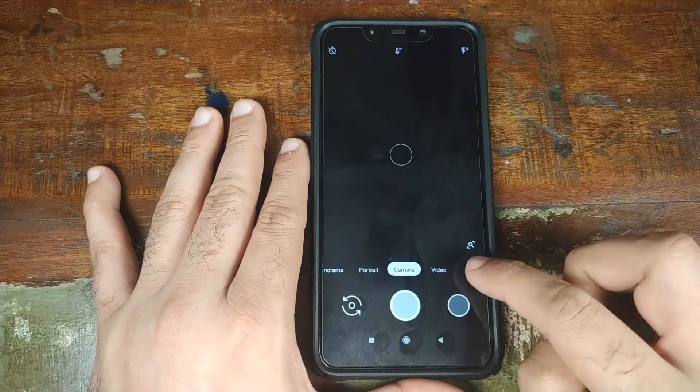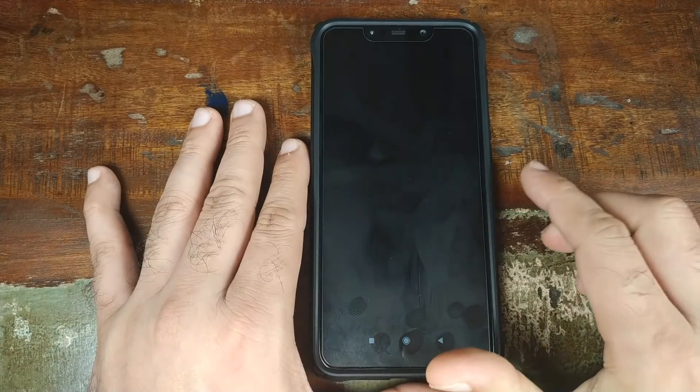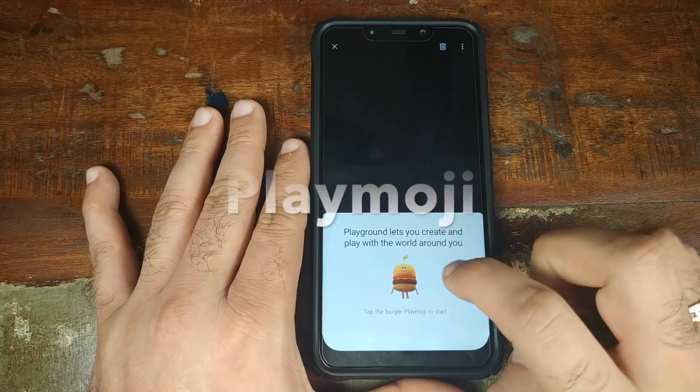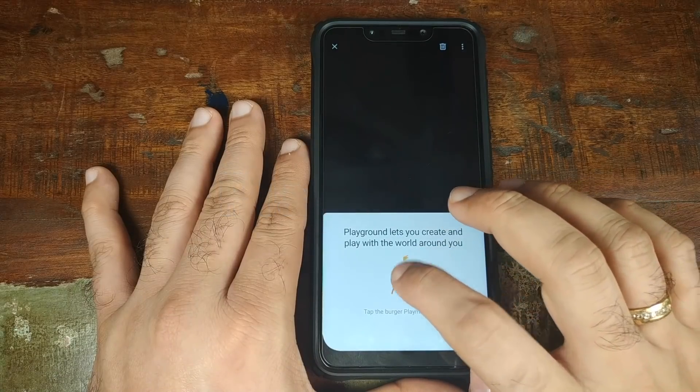Now open the app drawer, go into the camera application, and click on More. Bam — there we have it, Playground is now an option. Grant the Allow permissions, and go ahead and tap on the burger emoji to start.